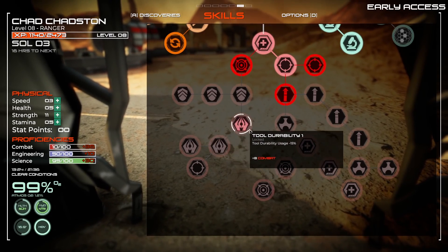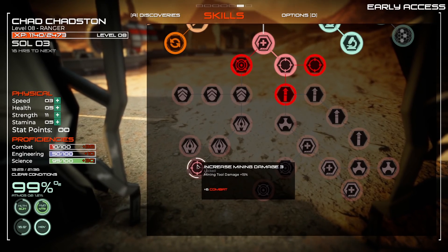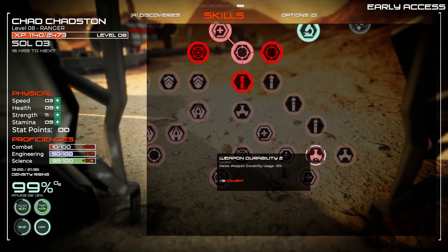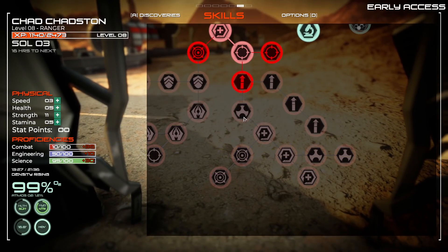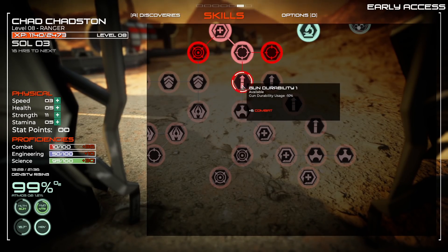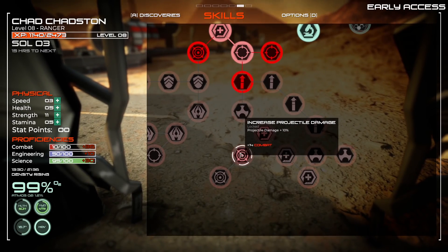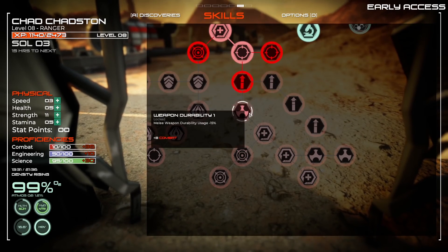Over on the left side of the combat tree there's a lot of tool durability and suit breach chance stuff. On this side there's gun control — less recoil — and a lot of melee weapon damage. I'm looking for gun damage but it looks like it's gun durability, mining tool damage... oh wait, there it is — projectile damage. Let's go this way.